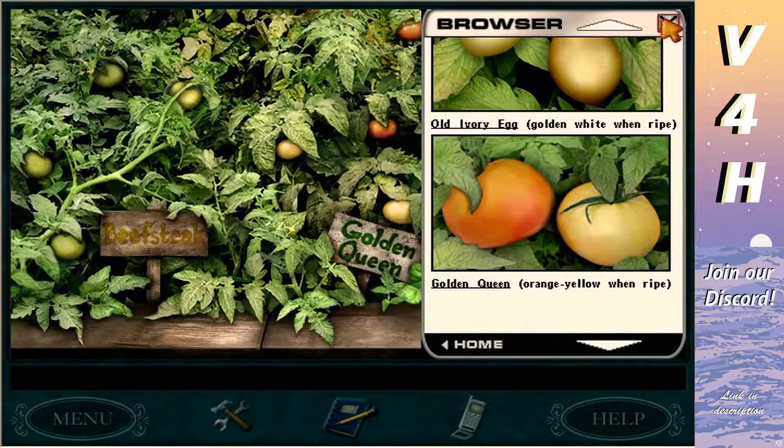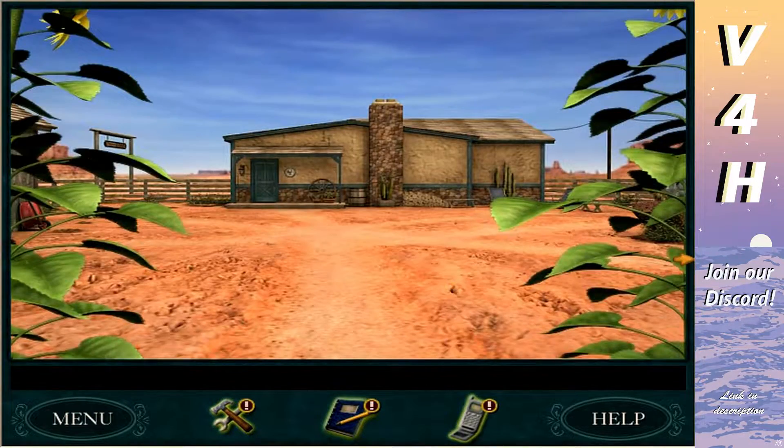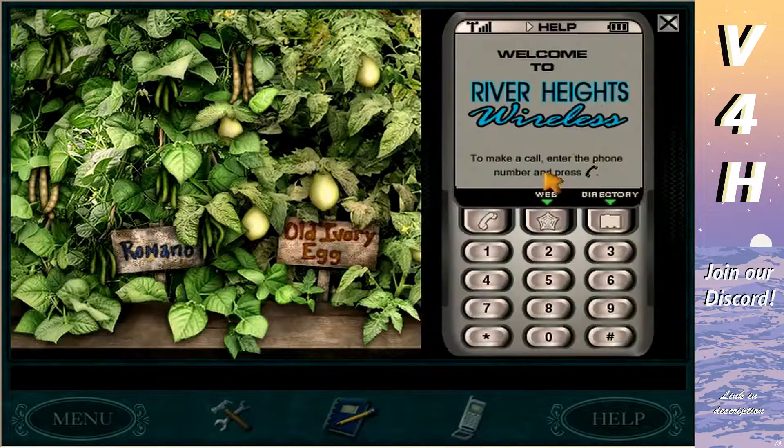Golden queen tomatoes — beefsteak, red and white. Northern lights — orange, yellow. There are two of those. Black turtle — I don't think any of these are ripe. They all look the same. Okay, what's on the other side? Romano. Are they all crinkly and dried up, or are they fresh and green?